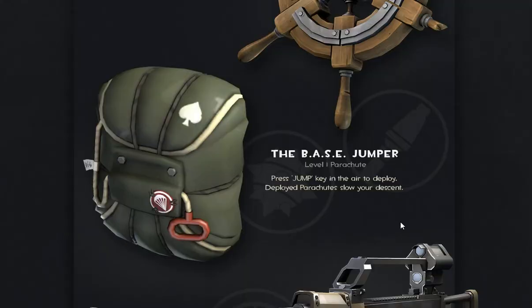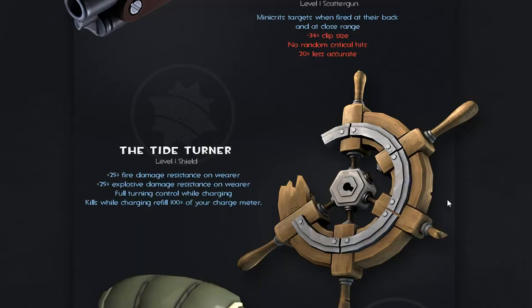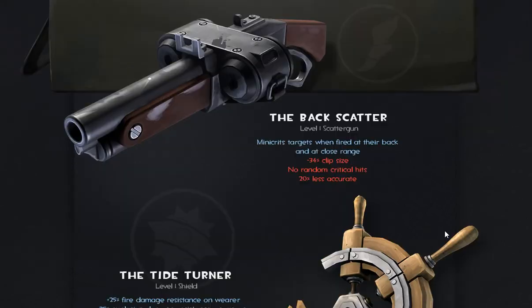The Base Jumper is just the parachute for the Demoman and Soldier. The Tide Turner is a shield for the Demoman — 25% fire damage and explosive damage resistance, and you get full turn control while charging, and kills while charging refill 100% of your charge meter, which is awesome. The Backscatter is a scatter gun for the Scout — mini crits when firing at someone's back at close range, minus 34% clip size, no random crits, and 20% less accurate.